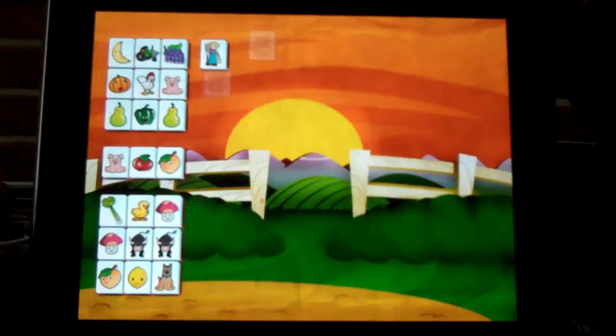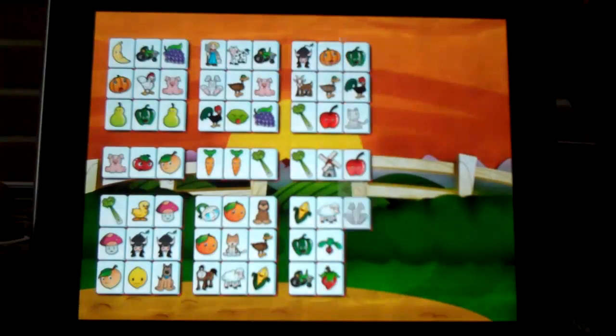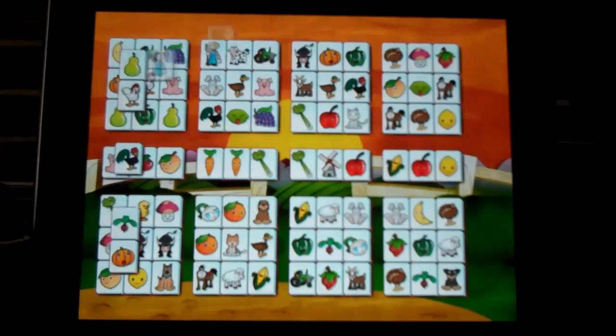When looking for matches, remember that only tiles with the right or the left edge exposed can be used to make a match.